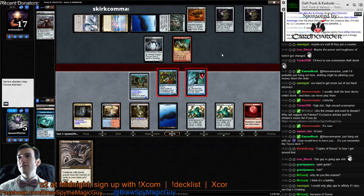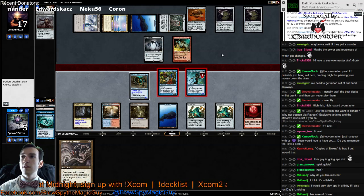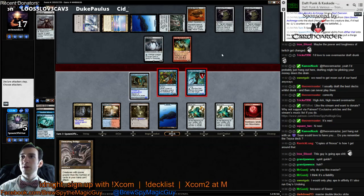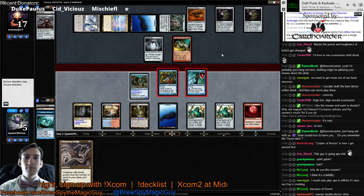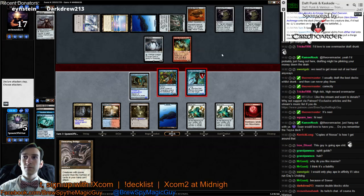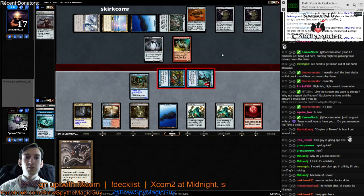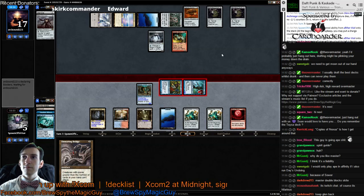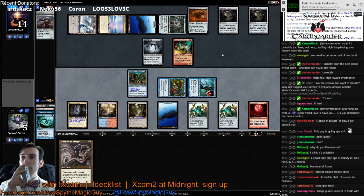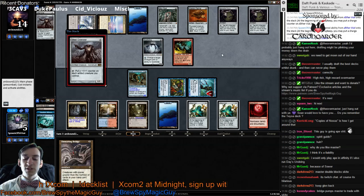So if we do this, are we dead? I can still block with Master, like we were talking about. The problem with this play is the Spellskite — plating on Spellskite. Dark Drew says Master double block on Skite. Dark Drew says you gotta keep the Glenn back.